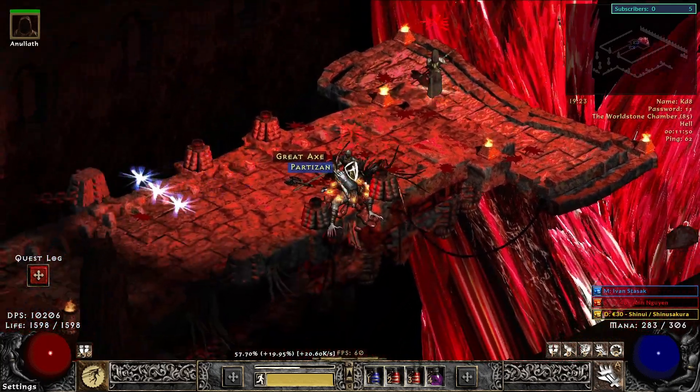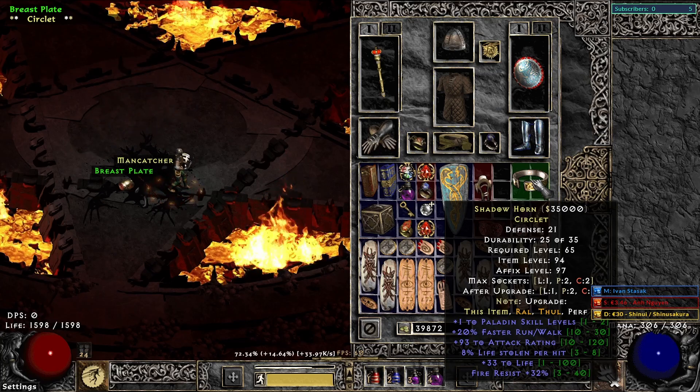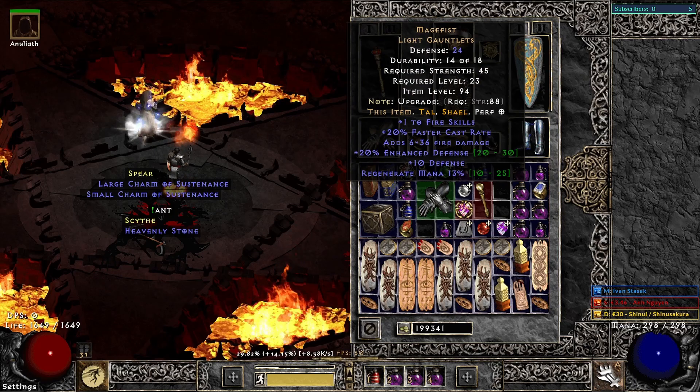What a surprise — hell Baal doesn't drop anything, woohoo. This circuit is really nice: 1 paladin skill, 20 faster run/walk, life and fire res. I actually still use it now, which is crazy. Also, Diablo dropped us Magefist.